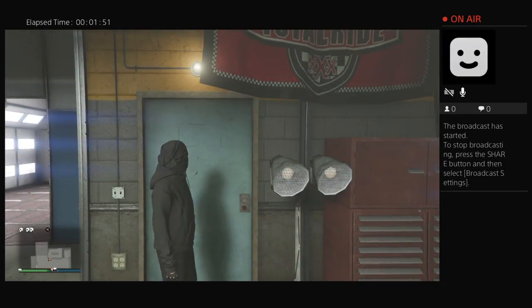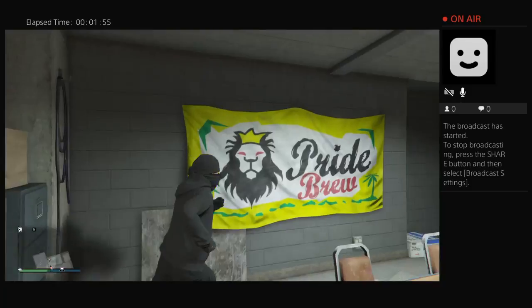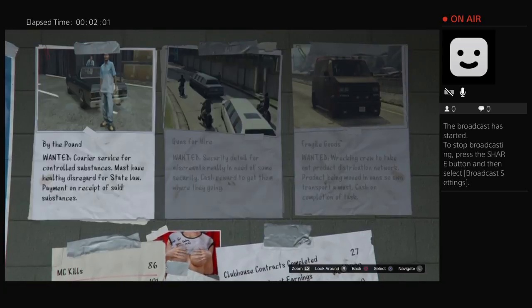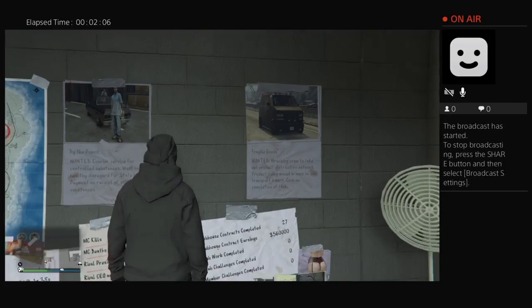If you want to do normal machines — not a weed farm or anything like that — you want to go into this room next to the custom shop and go onto this wall down here. Let's do the limo mission.